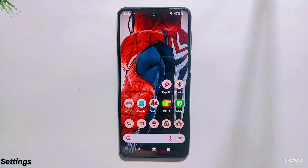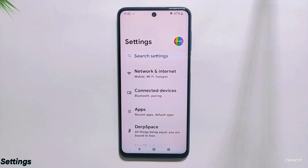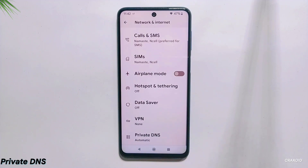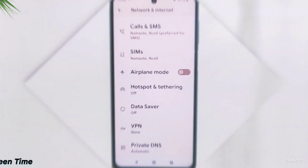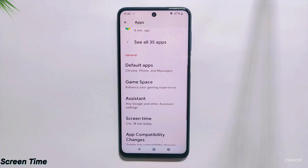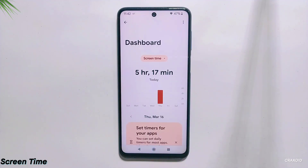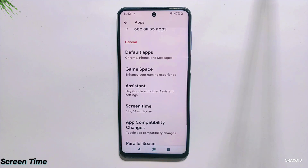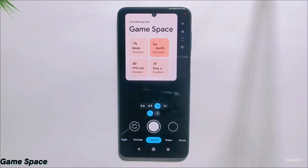Now, after seeing all the features of this ROM, let's jump into the settings section and explore what customizations are available. From network and internet, you will get a private DNS option, but no custom DNS presets that many ROMs now provide. From app settings, you will get a screen time option to track and manage phone usage time, and you will also get a game space feature on this ROM.